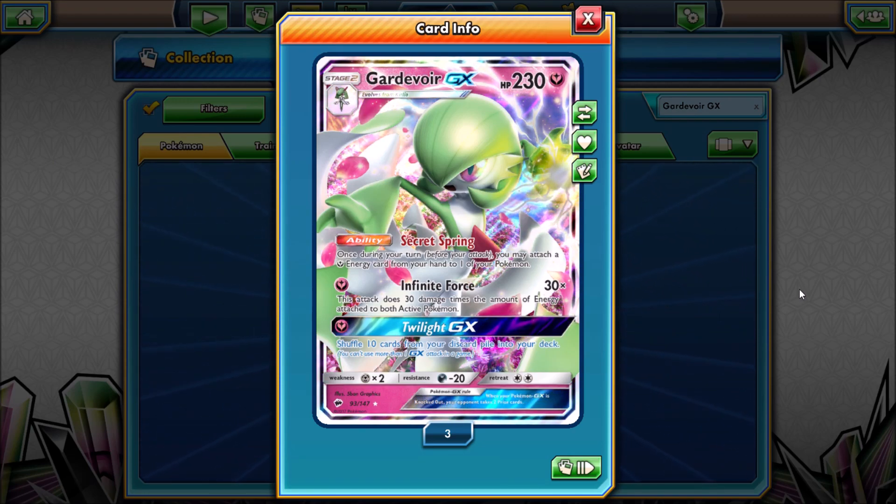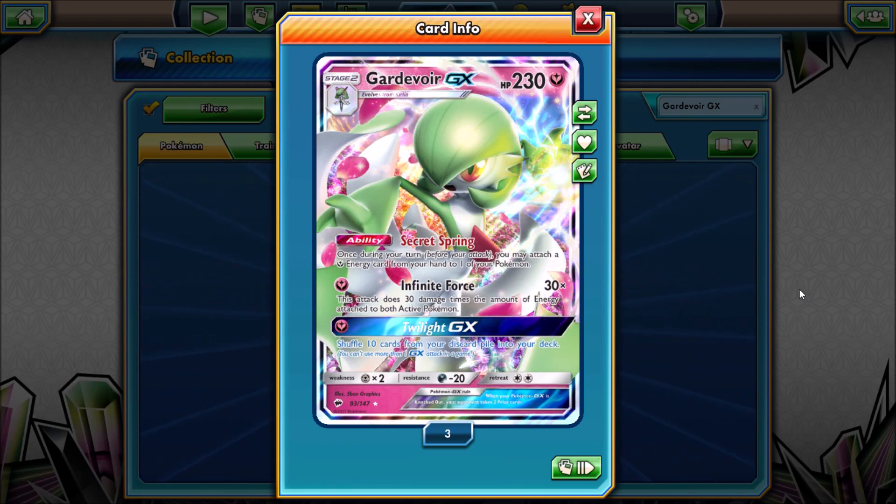In both games that I played, they were able to get Eevee out in the active Pokemon spot to start the game, use Magical Ribbon, and then just go right to Gardevoir GX.